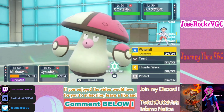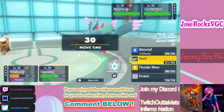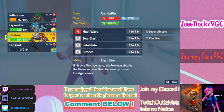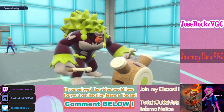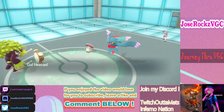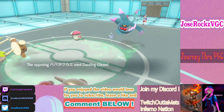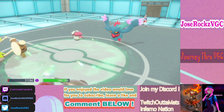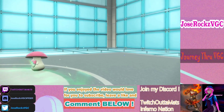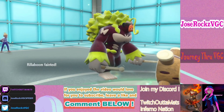I'm going for Wood Hammer. Actually, I could switch into Heatran — oh, I switched the wrong way. That might cost me because he should Sludge Bomb that slot and Dazzling Gleam. But I survived! So I was going to die anyway since he didn't protect — and it actually worked out because I picked up the KO on Flutter Mane now instead of later. The reason I made that play was potentially reading Flutter Mane protecting, with Amoonguss going for Sludge Bomb into Rillaboom.